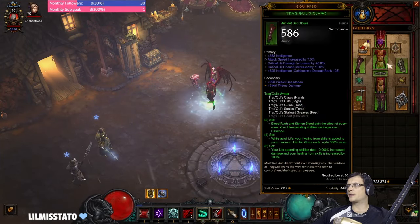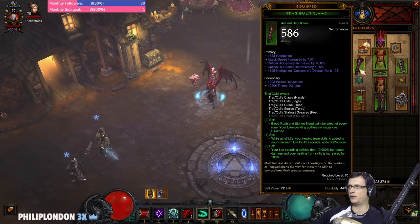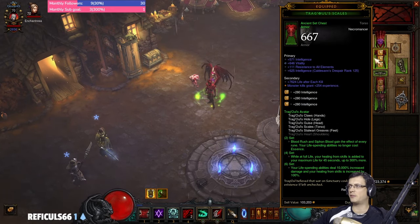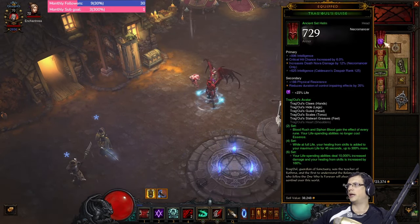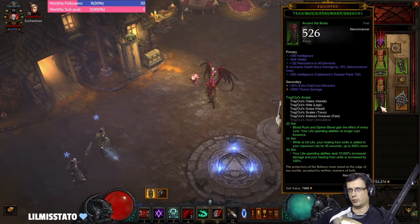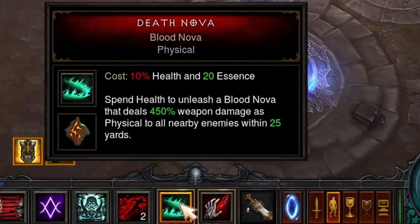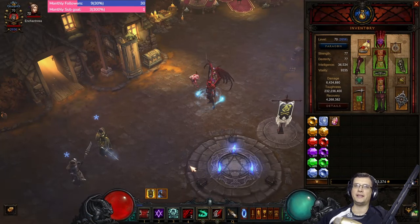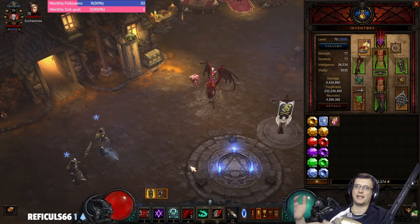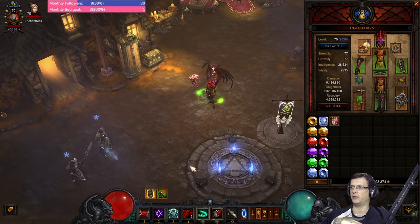At the core of the build lies the revamped Dragul set. We will use all six-piece bonuses, equipping five items plus Ring of Royal Grandeur in the cube — helm, torso, gloves, pants, and boots. The whole build evolves around Death Nova Blood Nova; this will be our main damage dealer, and we will try to apply as many multipliers as we can to it.